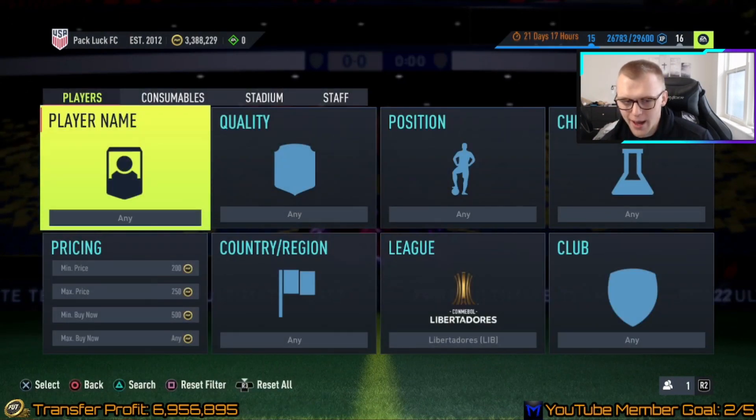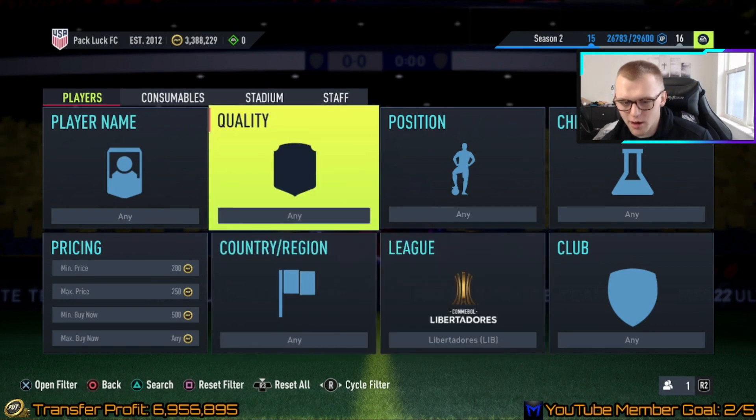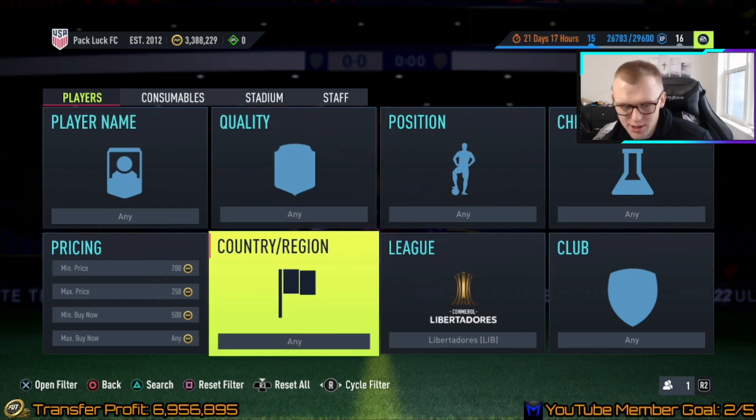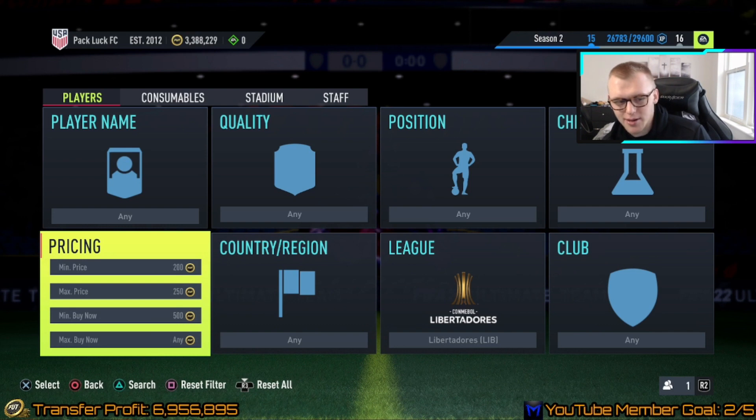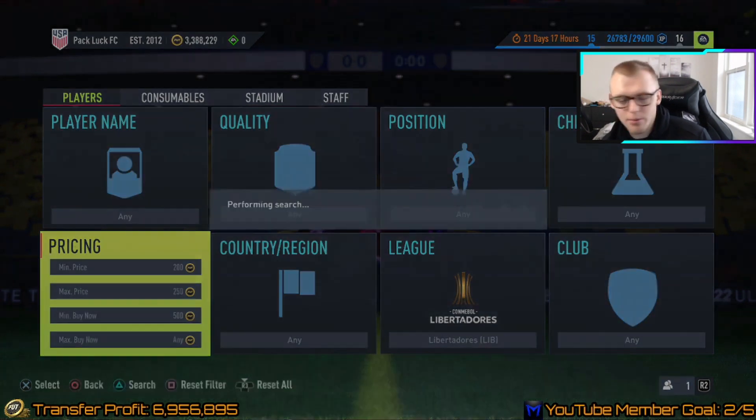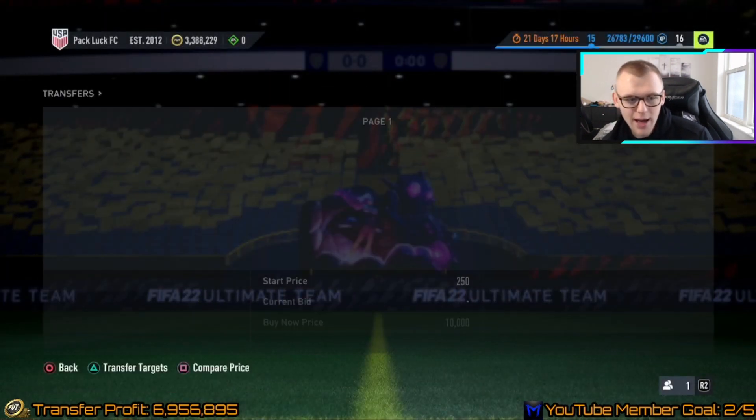If you do this on the web app or companion app, you can actually put in quality silver, Libertadores league, and you will be able to filter just silver cards. But if you're on console it doesn't allow you to do that. So I would recommend a minimum price of 200 coins, maximum price of 250, and then a minimum buy now of 500 coins. We are going to be bidding on silver players.